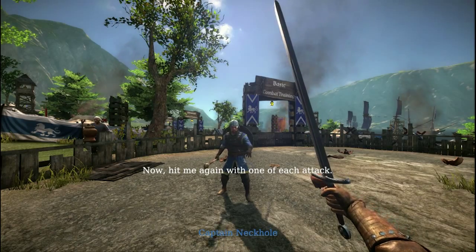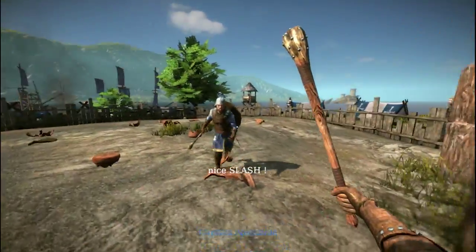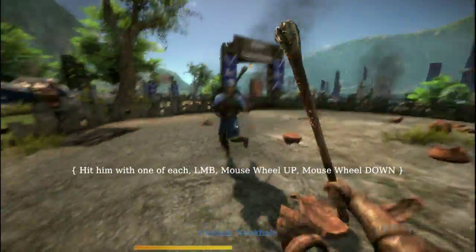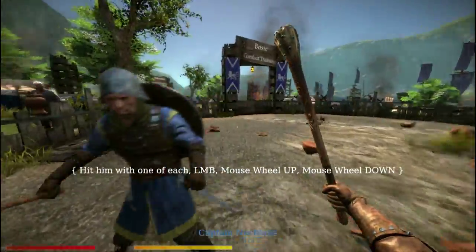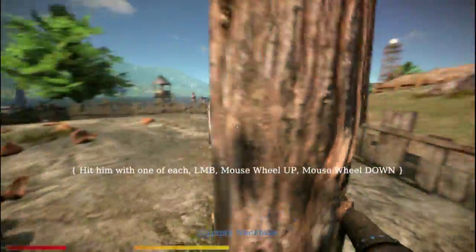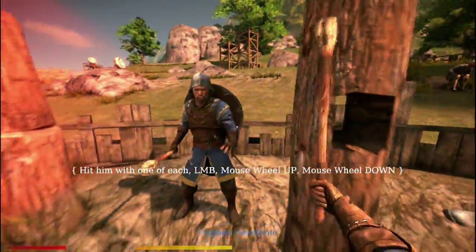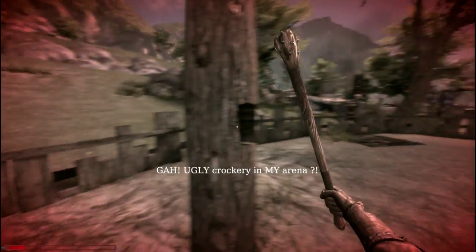Now to combine all those skills — one of each attack, okay I'll try. Nice slash. Nice overhead — oh god, I think he knocked off my helmet with that one. Excellent, now stand down. You're nuts dude, he's kicking my ass.